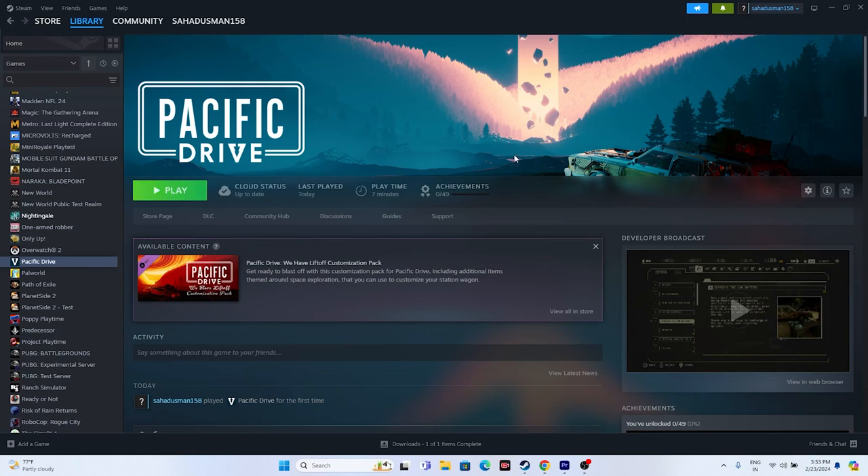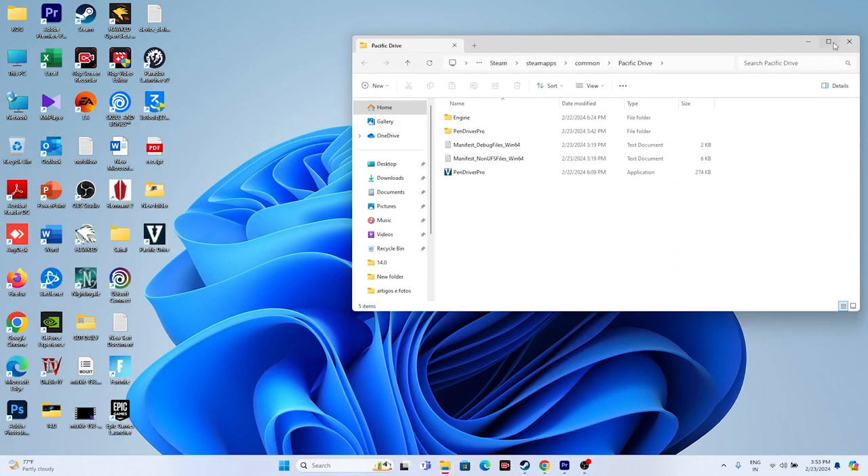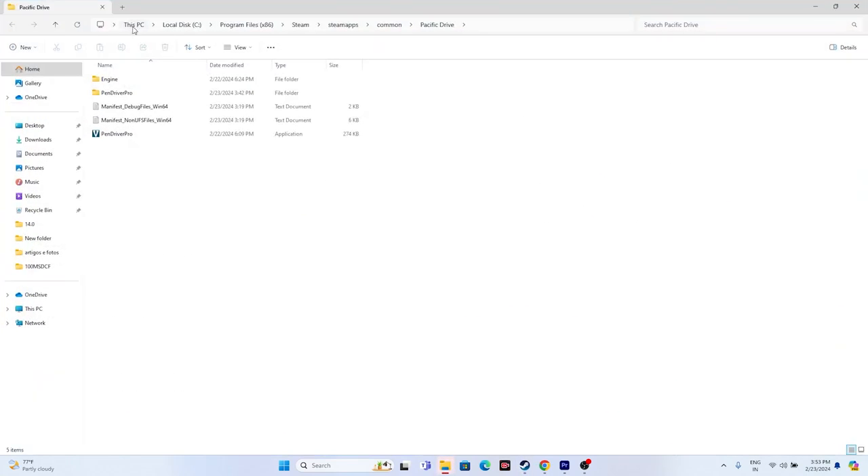The next step is to launch the game from the installation folder instead of from Steam, as Steam might be causing the crashing issue. Right-click the game in Steam, go to Properties, go to Installed Files, and click Browse. That will take you to the installation folder: This PC > Local Disc > Program Files (x86) > Steam > steamapps > common > Pacific Drive.